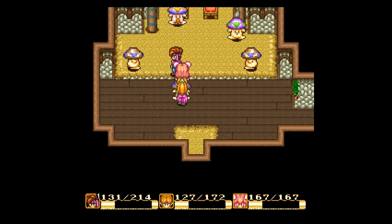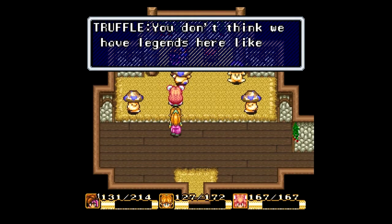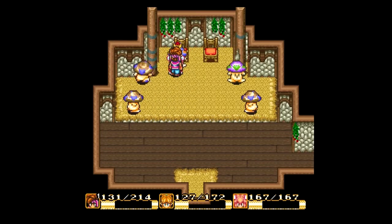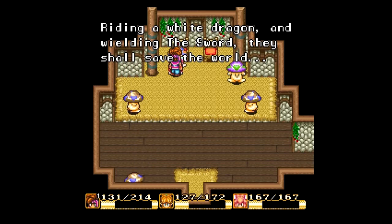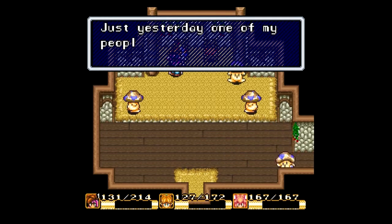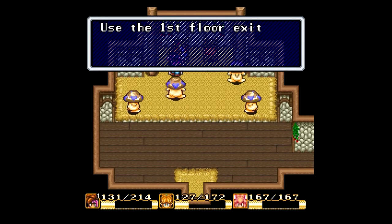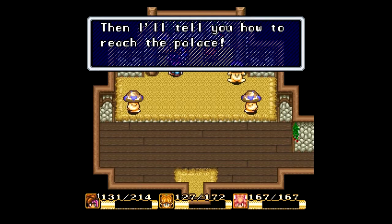King Truffle — you can tell he's the king because he's got a mustache. Is it story time? It is: riding a white dragon and wielding the sword, they shall save the world. Was that supposed to rhyme? Because I don't feel like it did. But I don't have a white dragon — do you have one I can ride? Just yesterday one of my people saw a white dragon fighting a huge snake. Use the first floor exit on the right for the cave. I know where it is, but first find the cave, then I'll tell you how to reach the palace. And there's something upstairs for you.